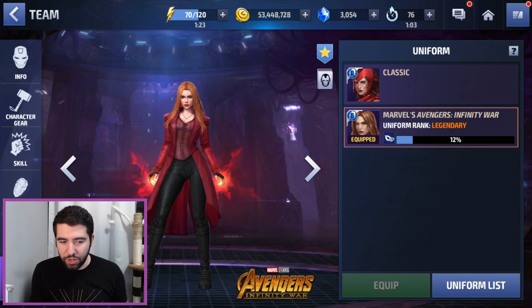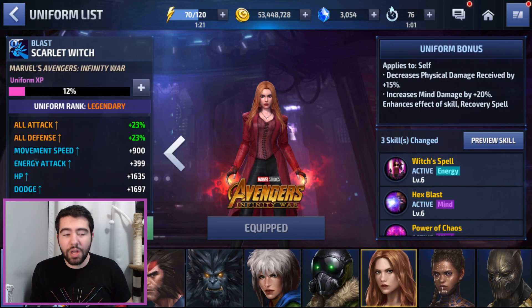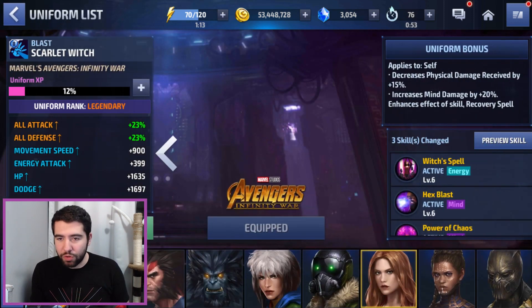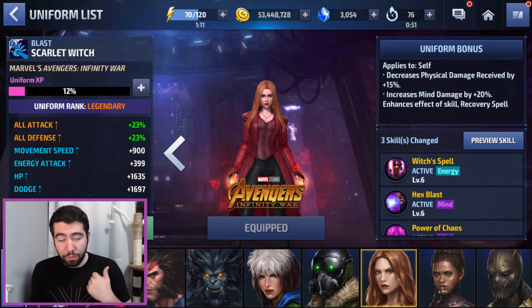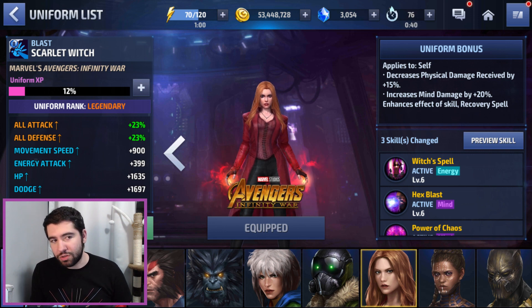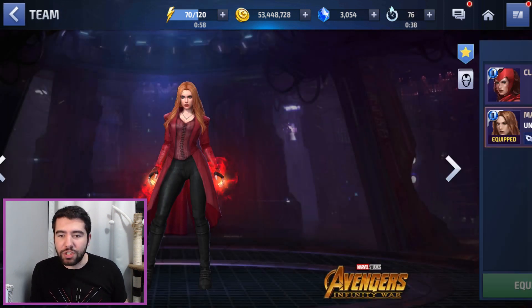Obviously she does more damage because with a uniform you get a huge stat bonus. I'm at Legendary; once you get to Mythic, it's a 25% all attack increase plus all the other stats. With her uniform, she boosts her mind damage by 20%, which is a big deal. She also gets an additional effect on her recovery spell four-star passive, and she always has a 15% physical damage reduction.